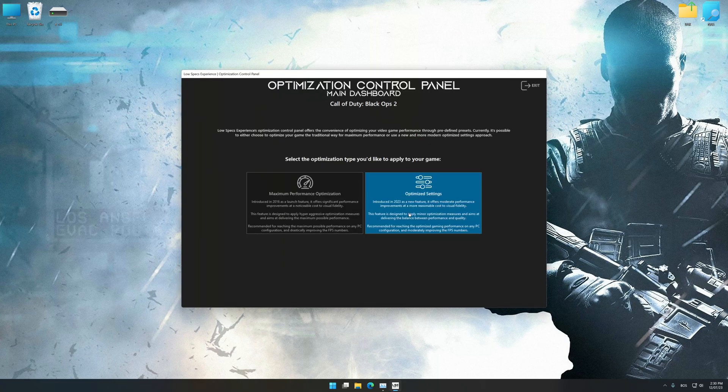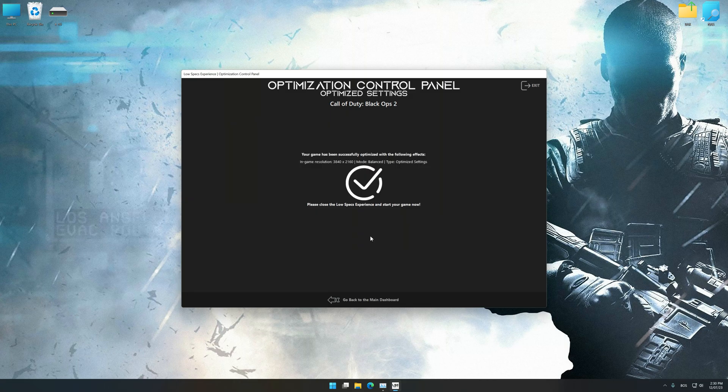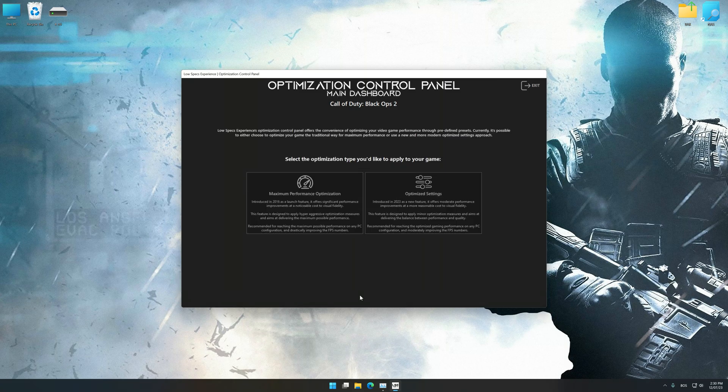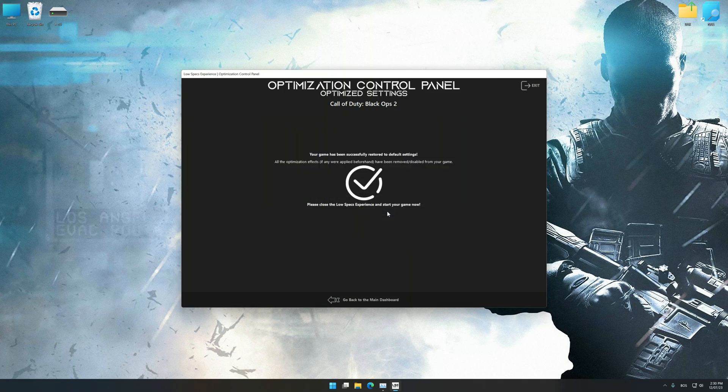Once the optimization control panel has loaded, select the desired optimization presets and the rendering resolution for the game. Feel free to experiment with the optimization presets and rendering resolution to see what works best for your system. To apply the optimization, press the execute optimization button and then start your game. If you are unsatisfied with what you see, you can easily remove the optimization effects.